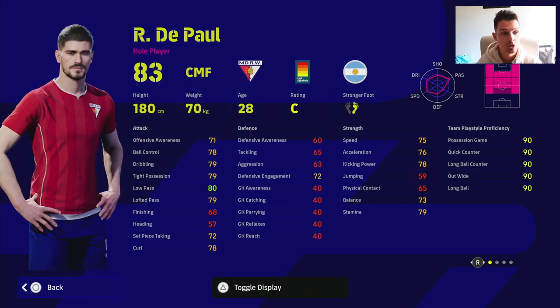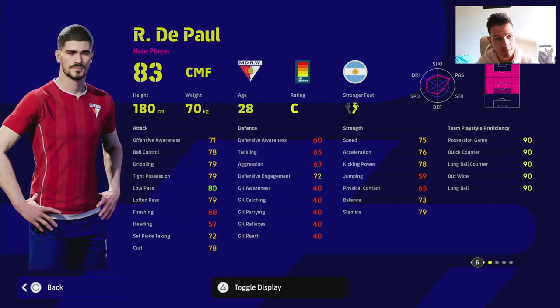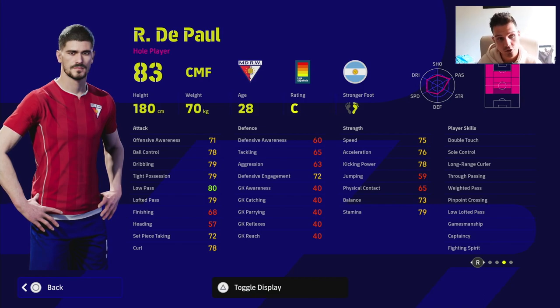De Paul is a beast of a card, really really good player. He can play that H formation — he can play anywhere on the left, anywhere on the right, or anywhere through the middle apart from DMF. That kind of steers this card in a certain way, especially when you look at his play style which is whole player — it really holds your hand in telling you how to train this guy up.